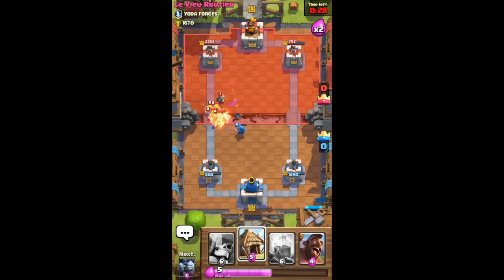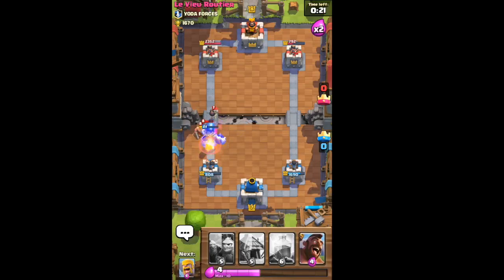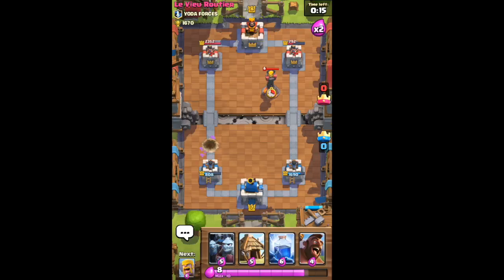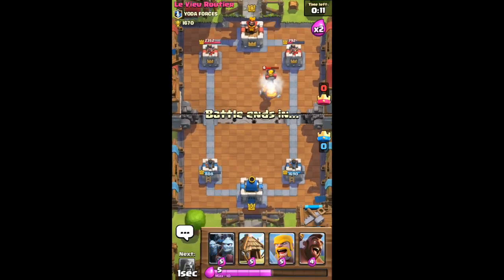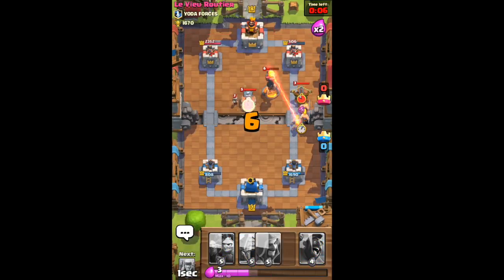Let's put down the wizard - another good unit. Let's put down the spear goblins. He will get the tower, yes. Now let's put down the giant skeleton. While they're destroying that he'll go down fairly quickly, but they'll all get killed by the giant bomb. Let's lightning the inferno tower - it won't kill it but it'll do some good damage.